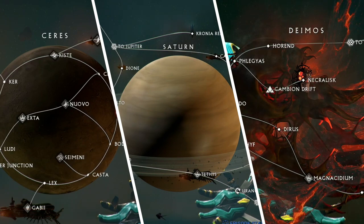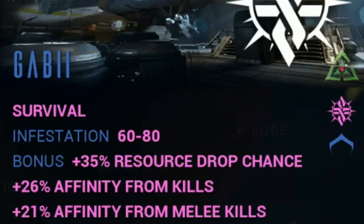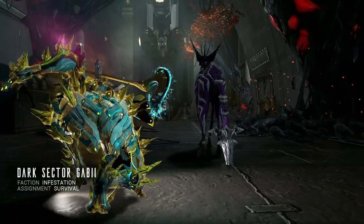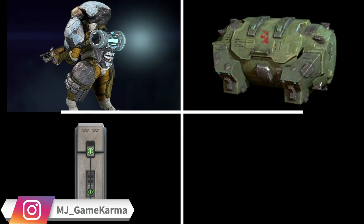We're going to take a closer look at the easier mission of these choices. Let's head over to Gabion on Ceres. This is a low-level survival mission but also a dark sector mission which spawns infested enemies but also provides a bonus drop chance for resources. Inside the mission, Orokin Cells can drop from defeating enemies, breaking open containers, opening lockers and cell arrays.